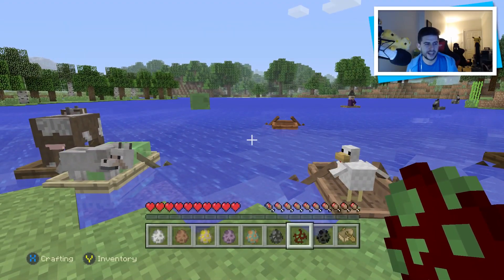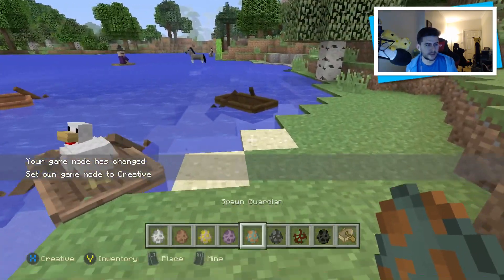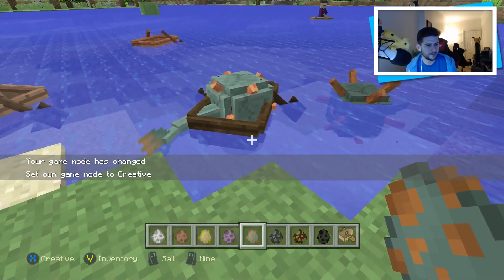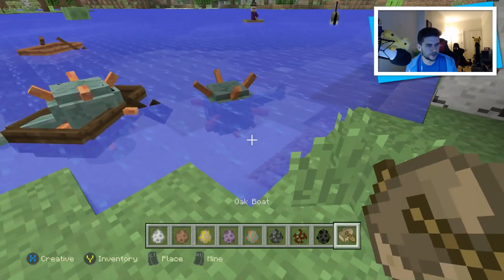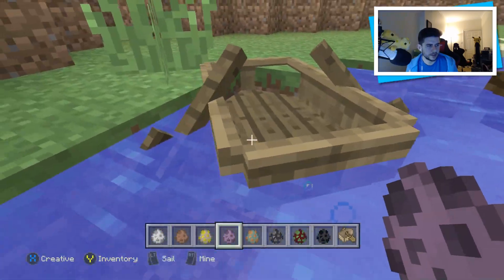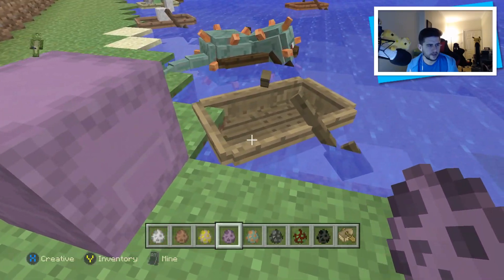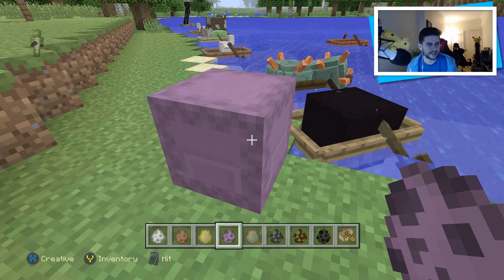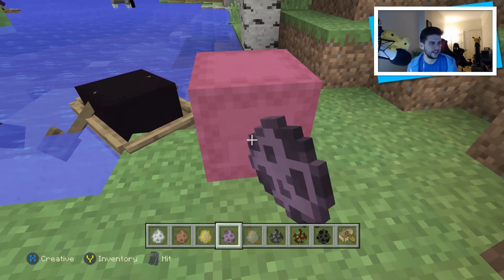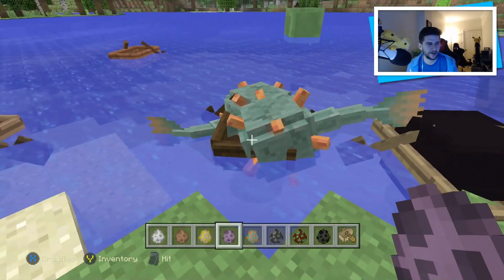Let's try and put a guardian in a boat — there we go, the guardian's in a boat. I want to put a shulker in a boat too. Let's try it. Actually, we found ourselves a bug guys — we changed the color of a shulker in a boat. That's not meant to happen. We'll be sure to let 4J know about that one. Oh look, there's two of them in the boat. Can we get in? No we can't. But you can have mobs in the boat.